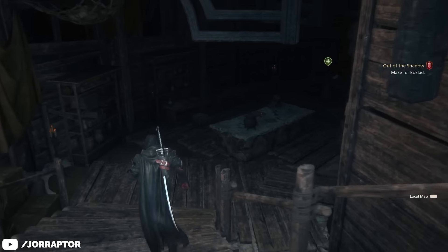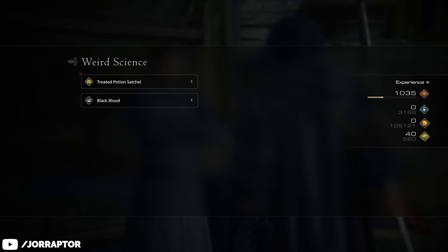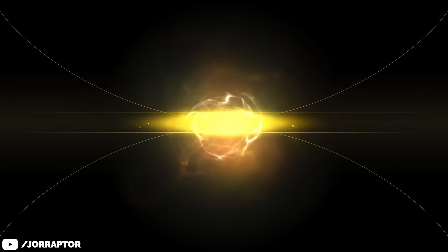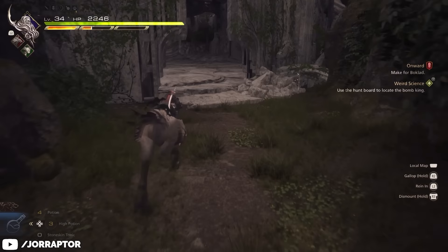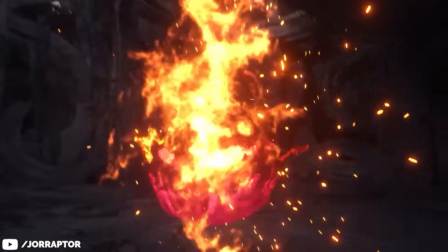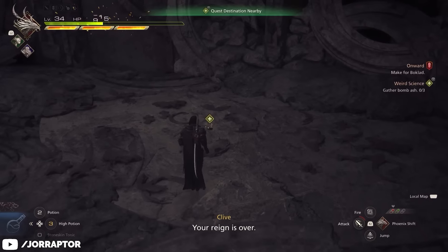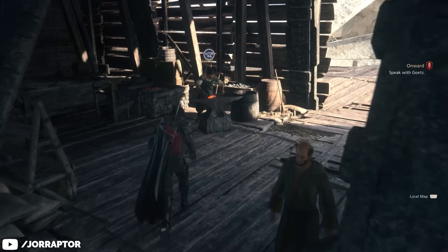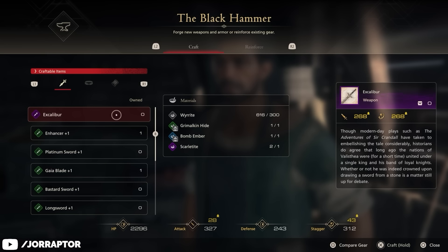Weird Science is actually another one of those quests marked with a plus sign, and completing it will reward you with expanded potion capacity. So we're killing two birds with one stone by accepting the quest, going to the Sombrak map, and heading to a little spot called the Krok, relatively close to the Dragon's Arry Fast Travel Point. Go there, defeat the Bomb King, then bring back the Ashes to Awain to complete the quest and expand your potion inventory. Then bring the Embers along with the rest of the materials to the Blacksmith to craft yourself Excalibur.